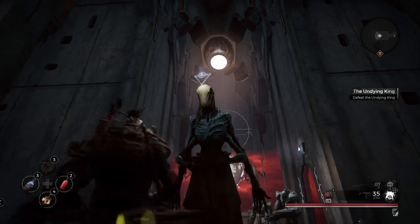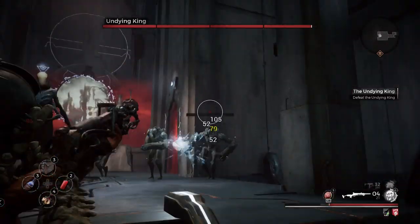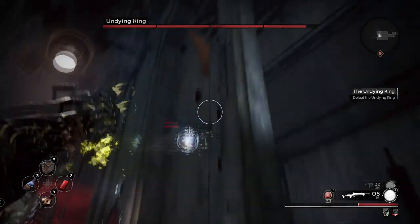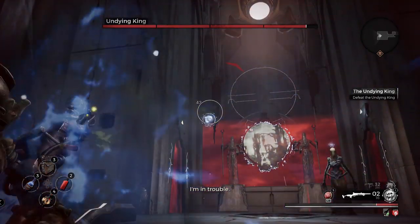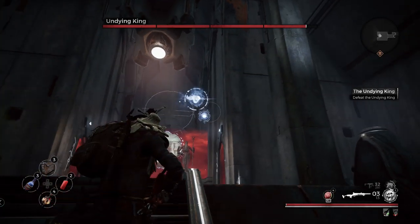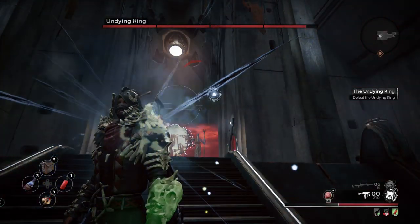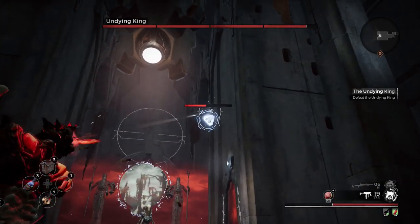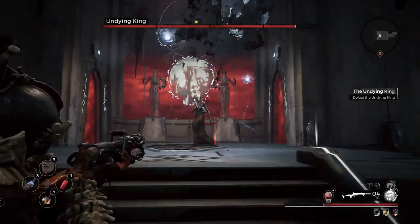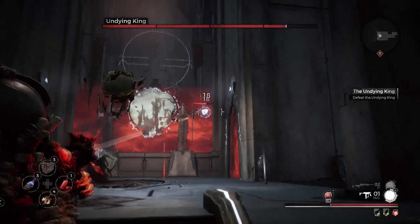Beating him was probably the most difficult thing I had to do until I figured out how. What you want to do is destroy the enemies behind him first so they're not dealing damage. Once you finish them off, the Undying King will summon two orbs up top. You want to shoot those — use an SMG, shotgun, or whatever your most powerful gun is. Stay around the stairs because you can shoot those orbs pretty quickly from there.